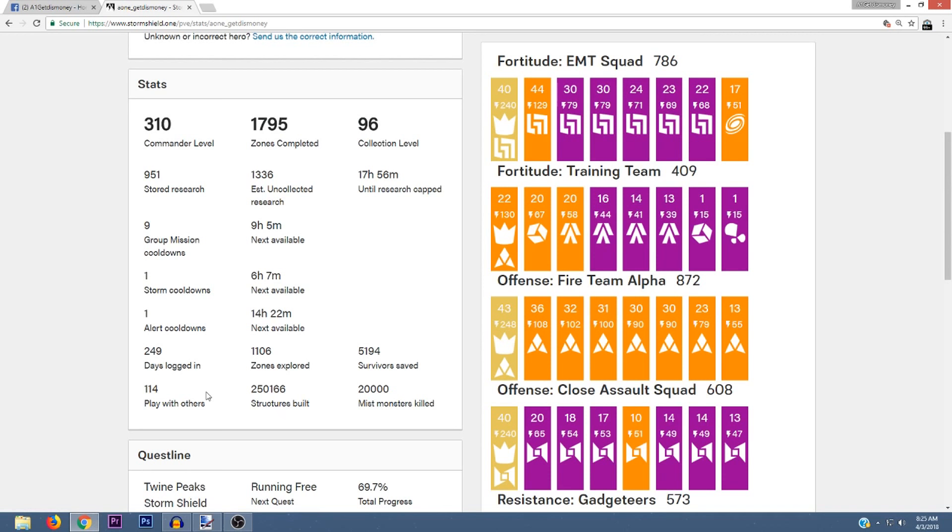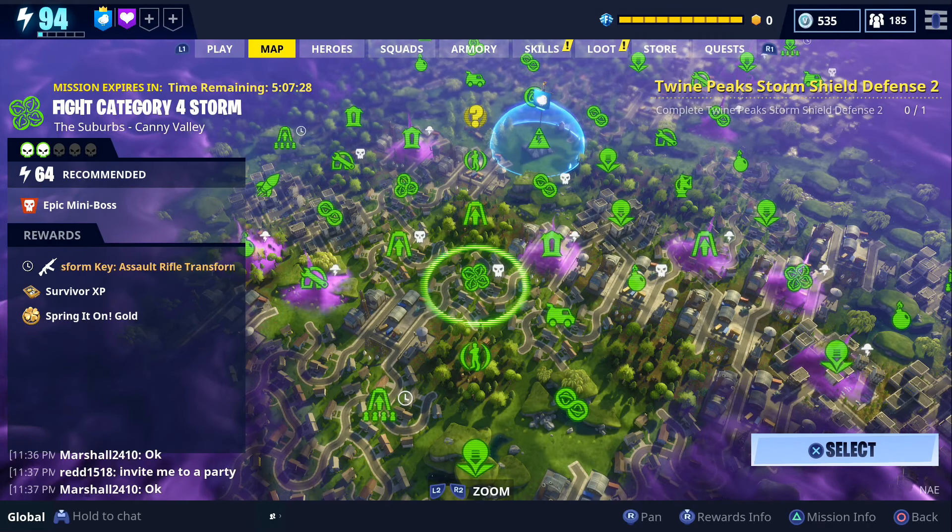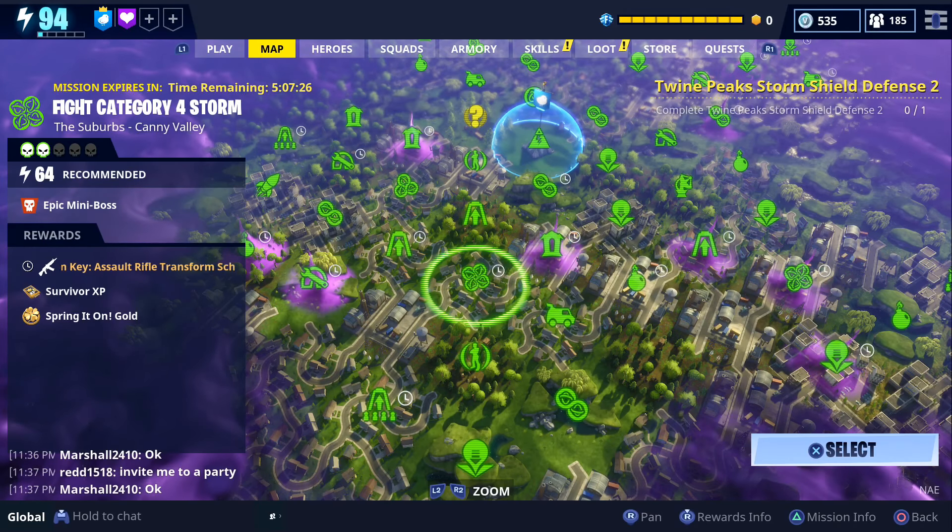If for any reason you don't see the legendary schematic or transform in the game, that might mean you've already done your 3 alert missions for the day. What I would recommend is to avoid using alert cooldown missions until you see one that gives you a reward you want — whether it's epic, legendary, or V-Bucks. You can tell which ones are alert missions because they have a little clock symbol next to them.